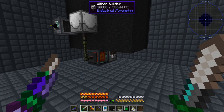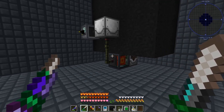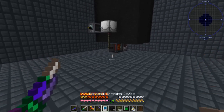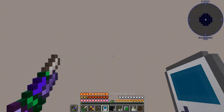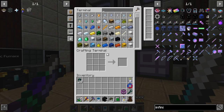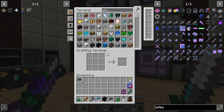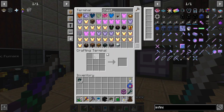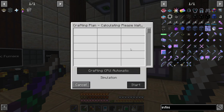Now we need a way to input the skulls and soul sand, which is going to be done via — you guessed it — the ender chest. I don't have any made, so I'll have to make more.